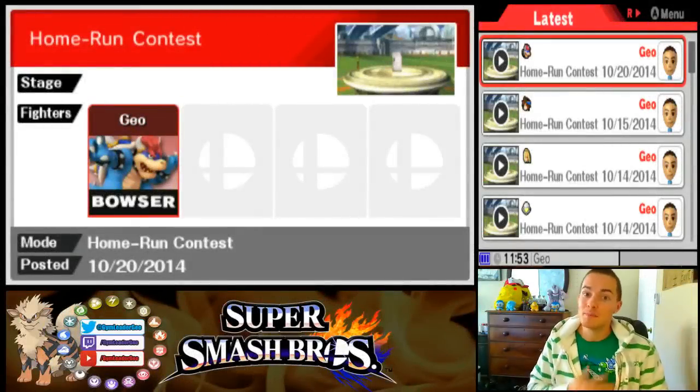What's up, challengers? Welcome to the gym. My name is Gym Leader Geo and this is Home Run Contest Made Easy. In today's episode, we're going over Bowser for the second time. The reason I'm doing this is that my first Bowser score, while good, could very easily be improved upon.